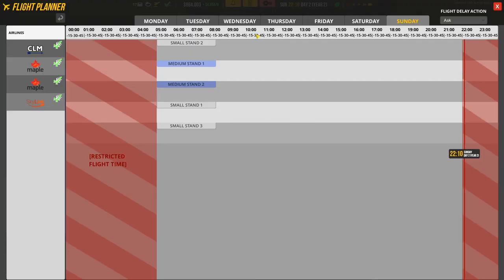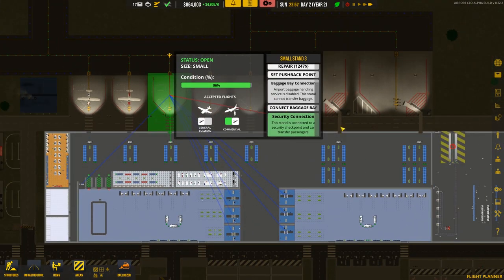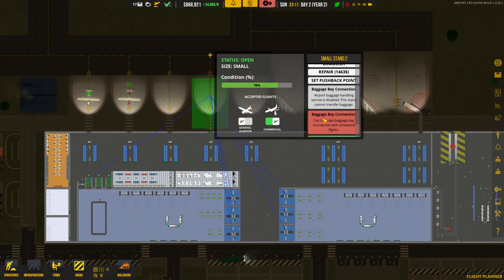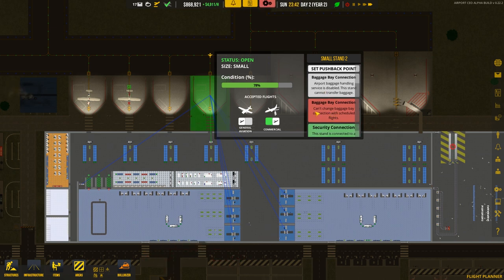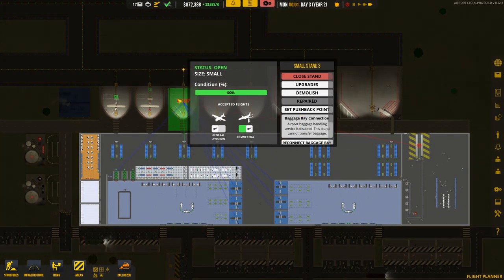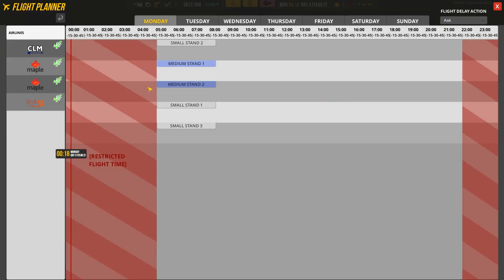This stand can't be connected to the baggage system and I'm not sure why — it's Sunday, and Monday through Saturday there's nothing scheduled. One stand can be connected — connect baggage bay. That one seems glitched though. It says 'baggage bay connection — airport baggage handling service disabled, stand cannot transfer baggage' and then 'can't change baggage bay connection with scheduled flights.' Sorry to break it to you, but we don't have any scheduled flights.